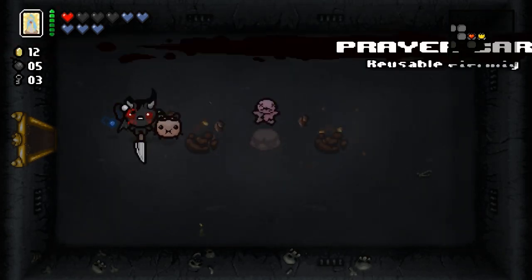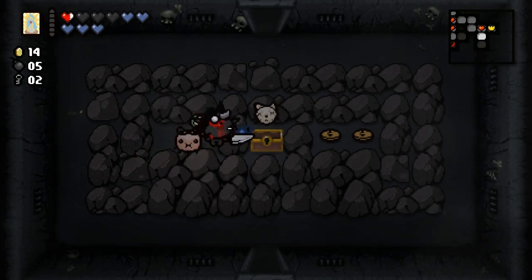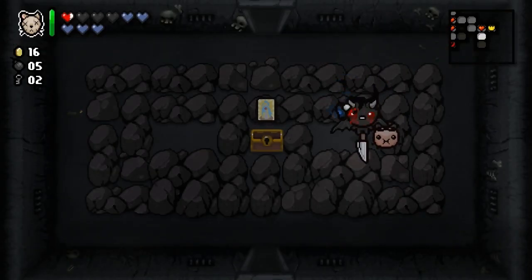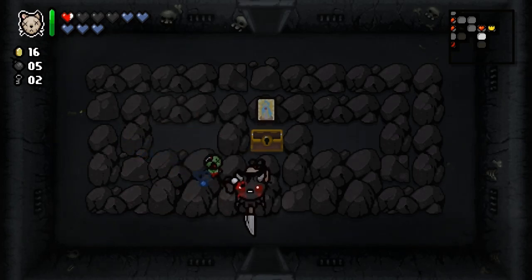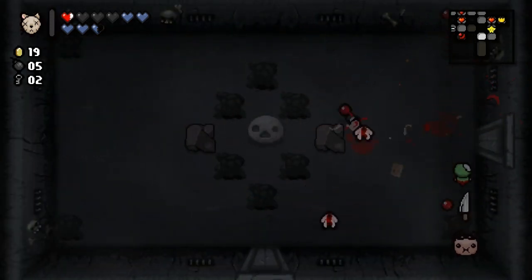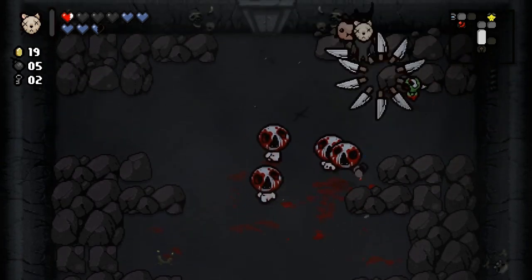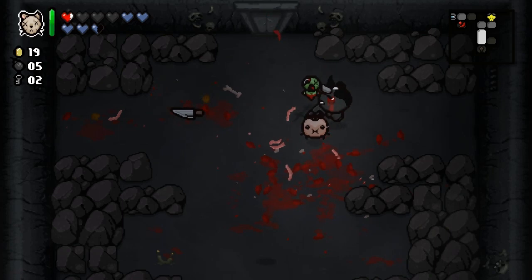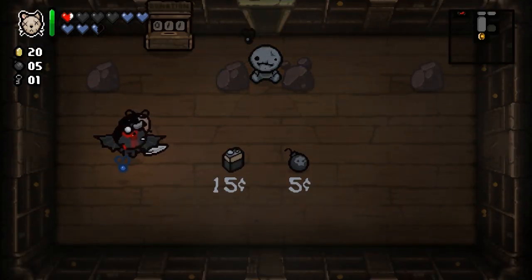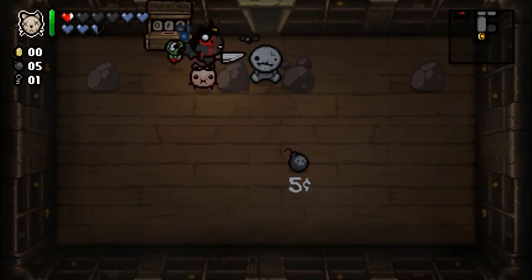I'm definitely going to have to pick this up. The prayer card gives you an eternal heart every time you use it. We unlocked the Parasite. I might keep Tammy's head instead of the prayer card because we don't really need all that health — and Tammy's head has great synergy with Mom's knife, because it turns all the tears that would fly out from Tammy's head into knives that deal max damage. You can use it in every room. We'll start donating to the machine on this save file.